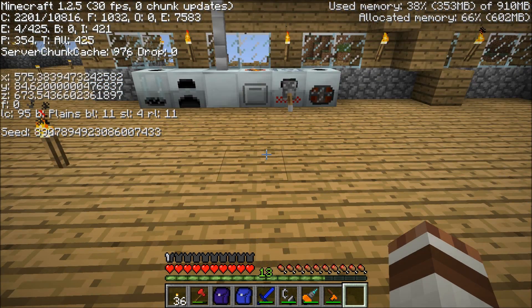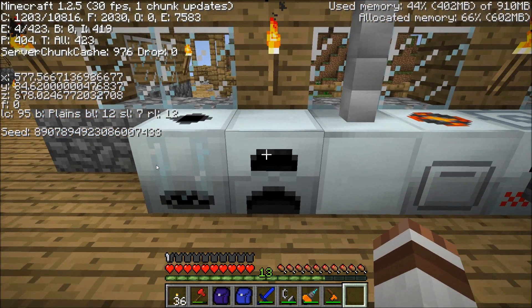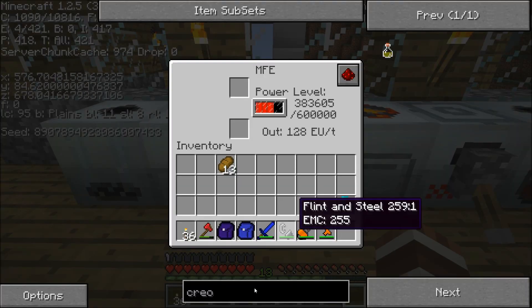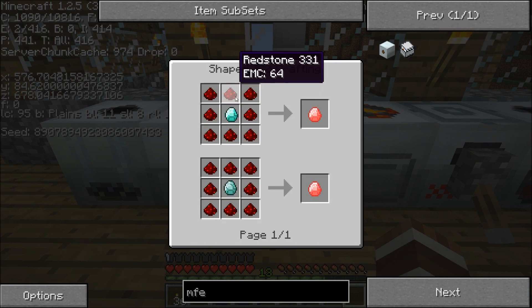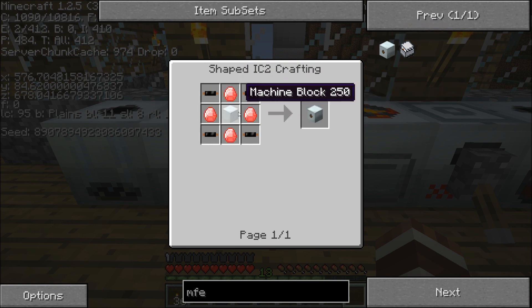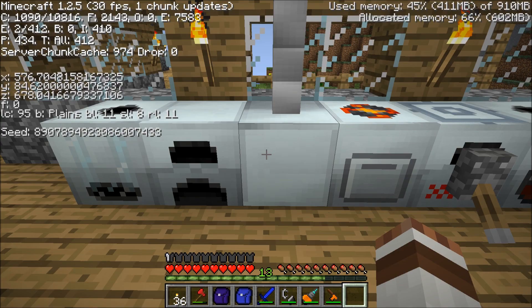I have smelted most of it. What you see here is the normal extractor that we made together with a normal generator with an MFE unit that is getting full. How do you make an MFE unit? An MFE unit is made by getting energy crystals together with diamonds and redstone around, four of these together with copper cables, and a normal machine block.